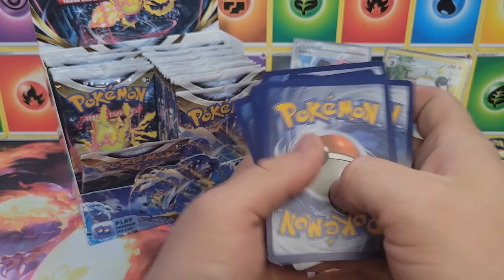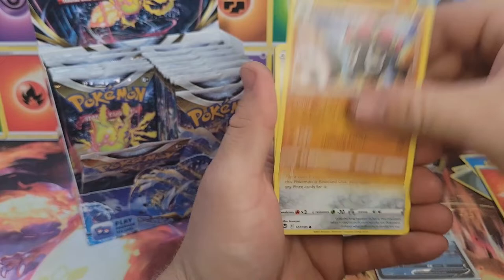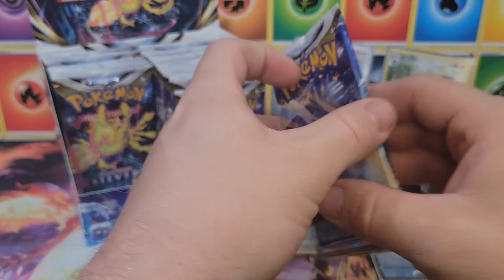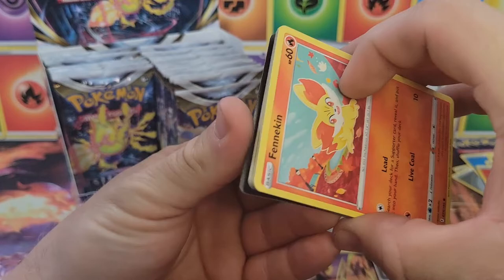Code card, get all that out of the way. Fire energy, Archeops, Klang, Claydol, Togedemaru, Espurr, Smeargle, Litten, Patel, reverse Noivern — very nice — and a Talonflame non-holo. Left side is drying up. Maybe all the hits are on the right — what do you guys think, more on the right or the left?